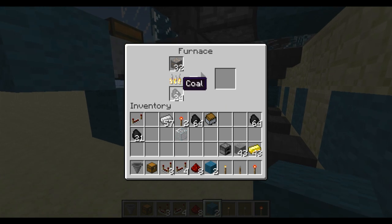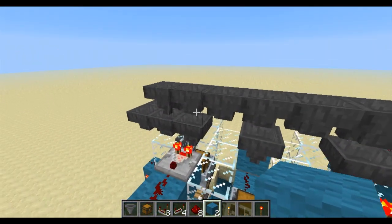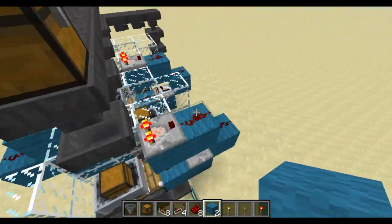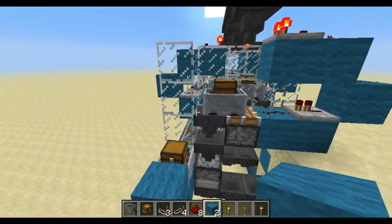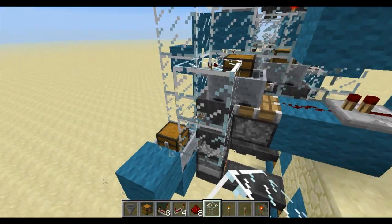The coal that's in there — I didn't put that in there, this was empty before I started the video. That coal is actually from the coal that we put in; it got sorted out right here and I'll show you how that works too. These other two — the cobble and the gold — work the exact same as the iron.